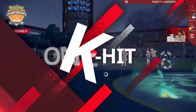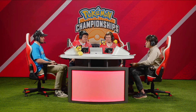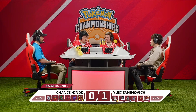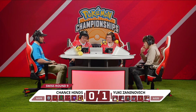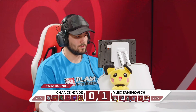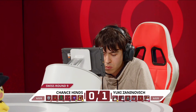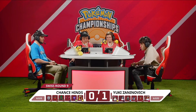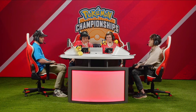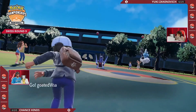It felt like whichever one of those two Pokemon went down first was going to lose their trainer that game. There's not quite as much dependence on Archaludon from Yuki's side as there is from Chance's side on Annihilape, but it still would have been devastating either direction. Both players have locked in now for Game 2 — Chance needs to force a Game 3 if he wants to make it to Day 2, while Yuki is looking for his ticket to Day 2.